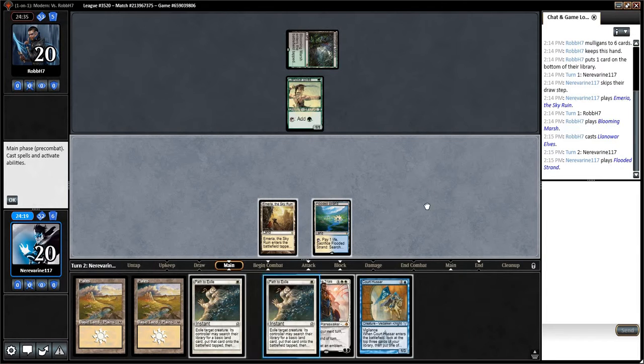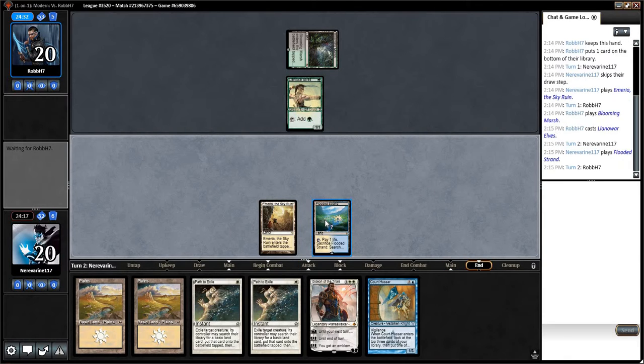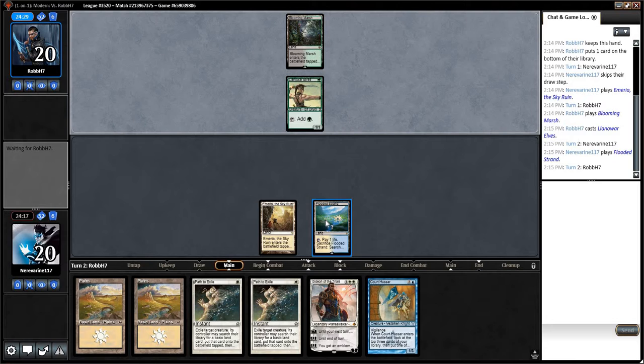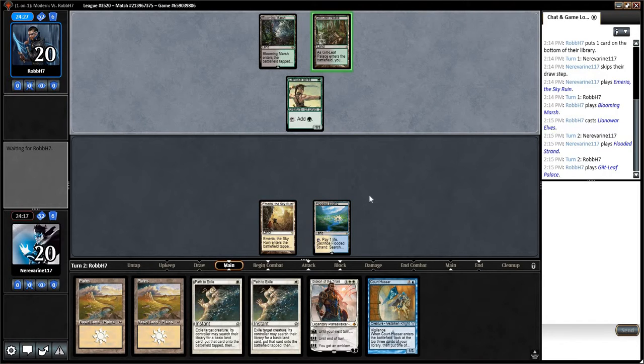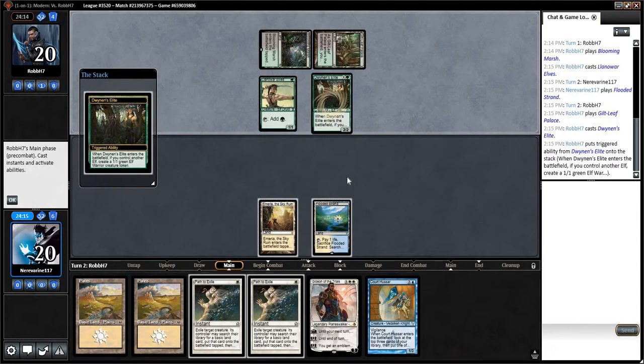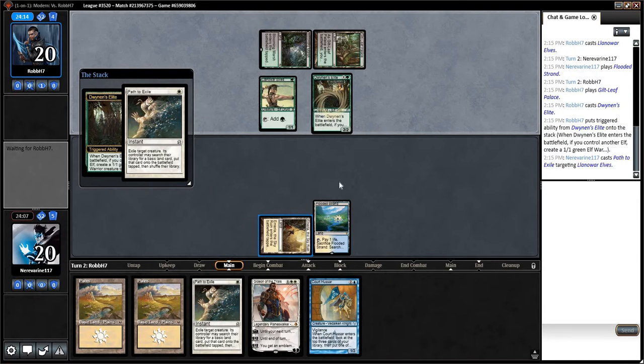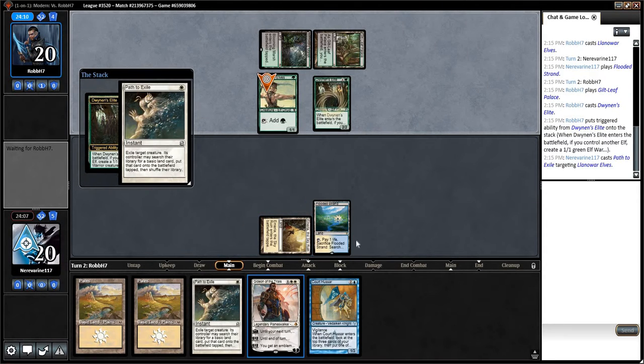A second Path to Exile should be a nice pickup. I think we're going to go ahead and grab a Hallowed Fountain. On the end step, Gilt-Leaf Palace reveals Dwynen's Elite. So I think we're going to save these paths for if they control another elf. We'll path this just to deny them a token because I want to play Gideon next turn.